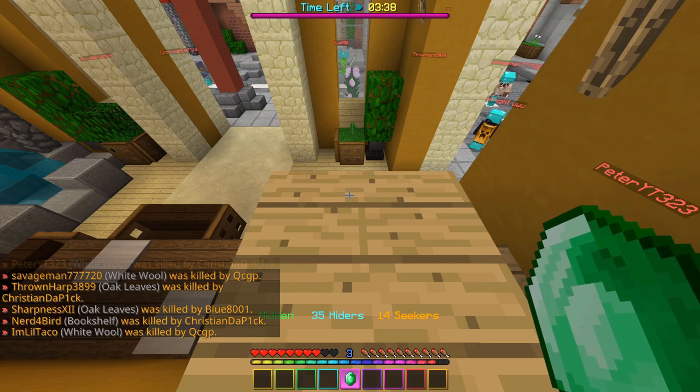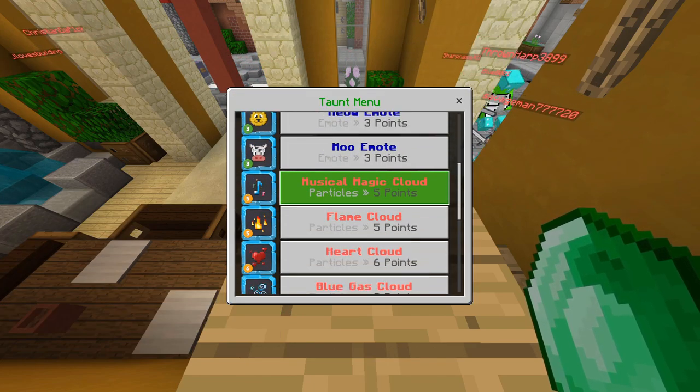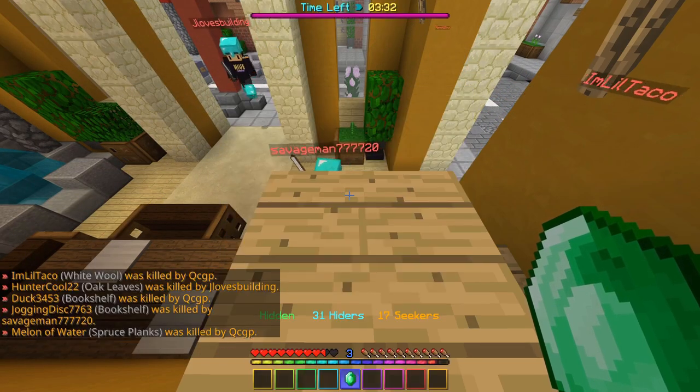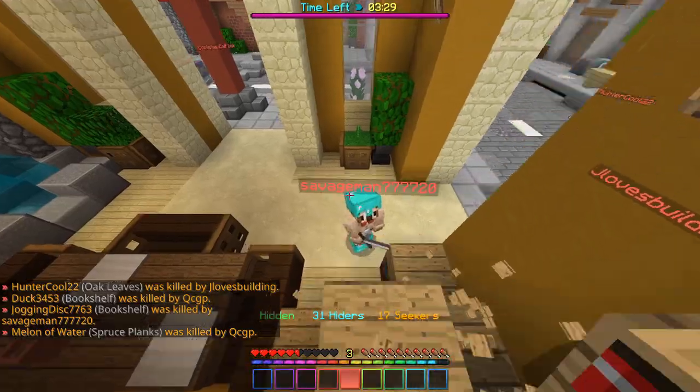Also in these custom lobbies, there's bound to be someone who's actually played Hide and Seek enough to know all the glitch spots where the hiders can't get them. So like I said, it should be an easy win for the hiders.